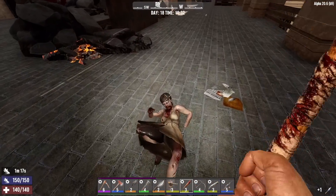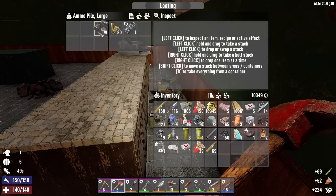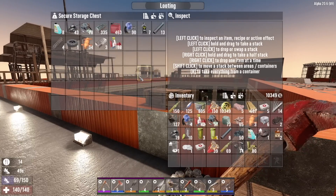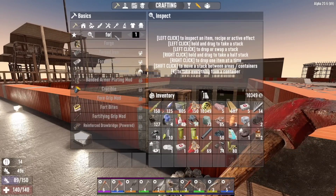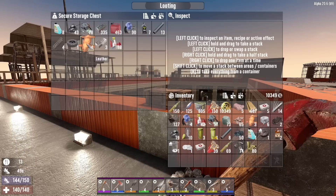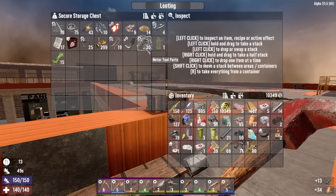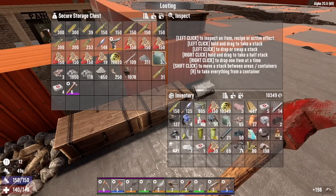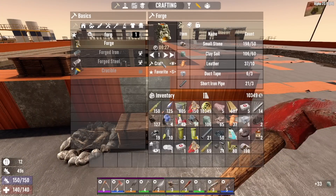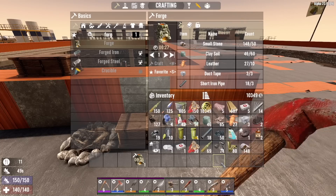Go buy your weed somewhere else — this is my shit. What do I need for the forge? Stone, clay, leather, duct tape, and pipes. Where's my stone? In here? There it is — that should be enough. It is. We might as well craft it — it's the only way we're going to get the steel we need. It's with the forge and a crucible.